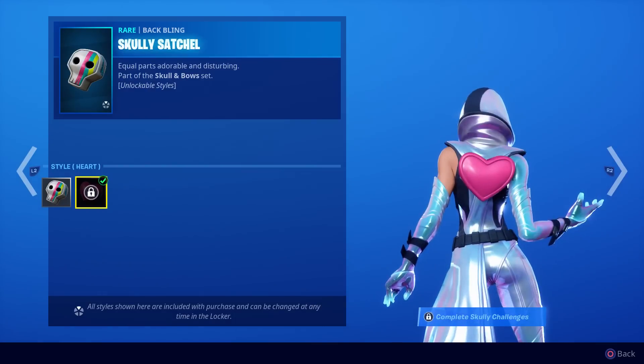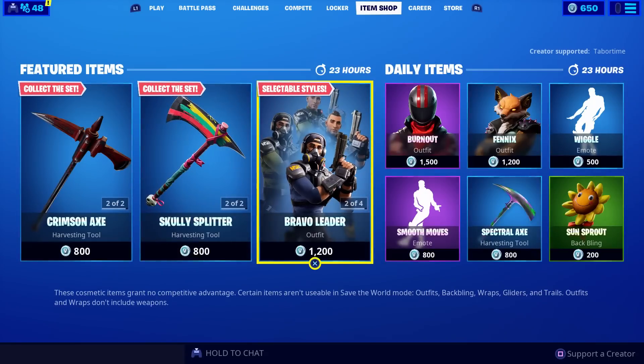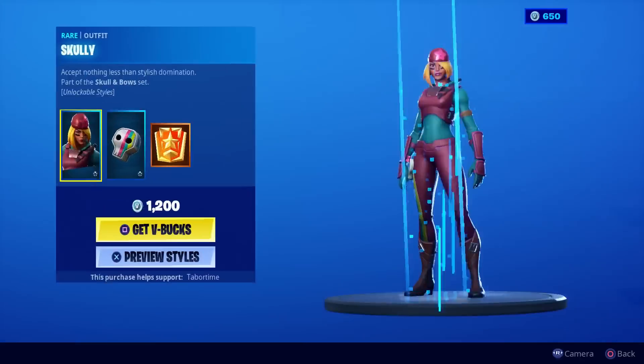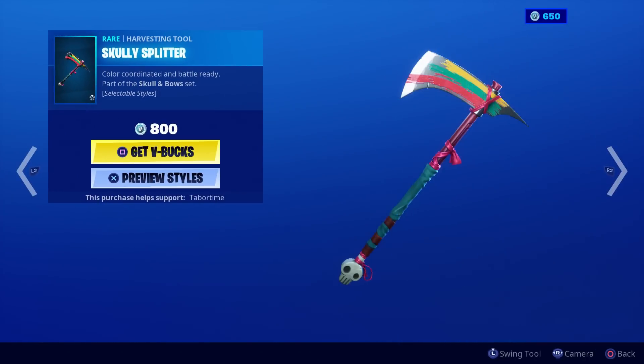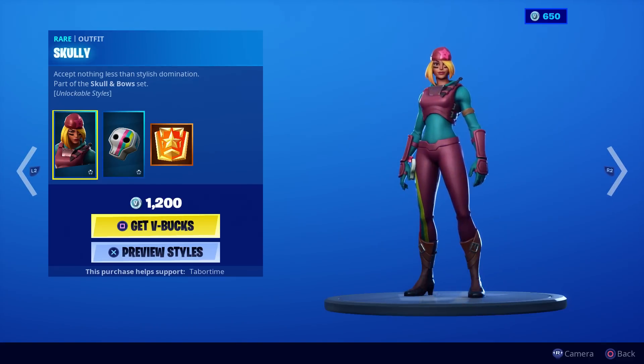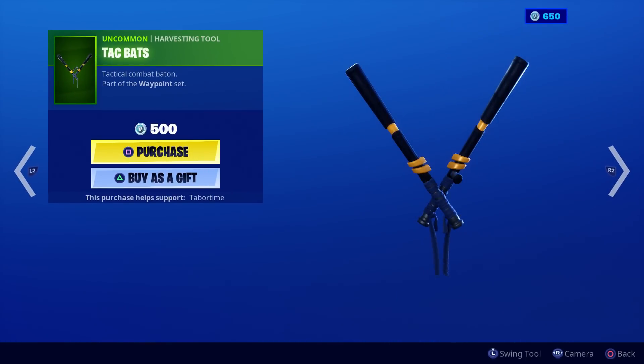You got to do a little challenge and this is the new backbling style you can unlock for her — it's not new, but it's a new style. What about the pickaxe? Here's the alternate style for that one. The styles are like the same, just slightly different color.